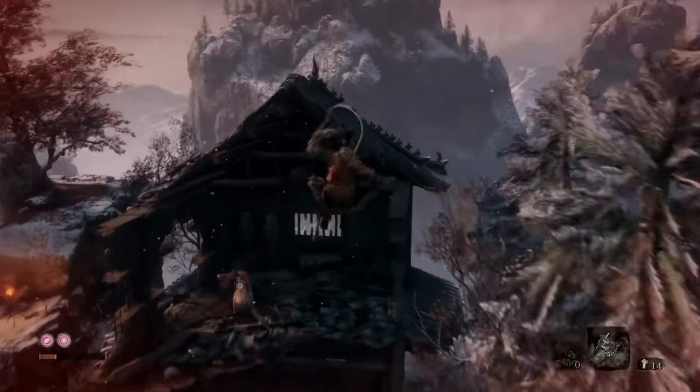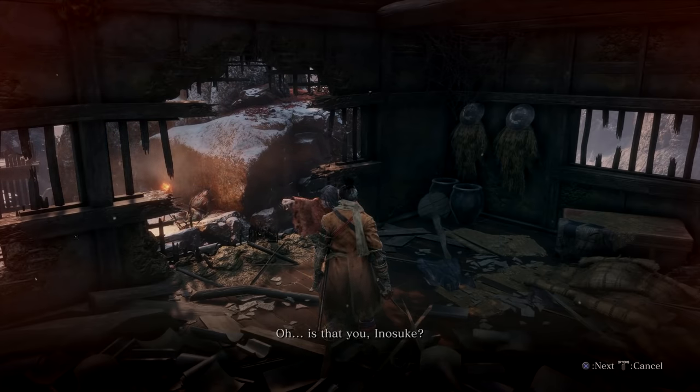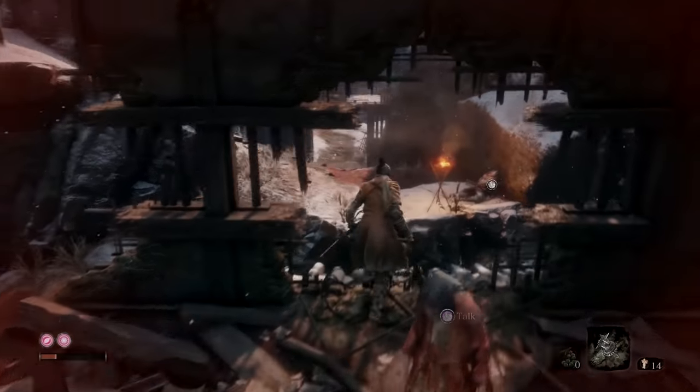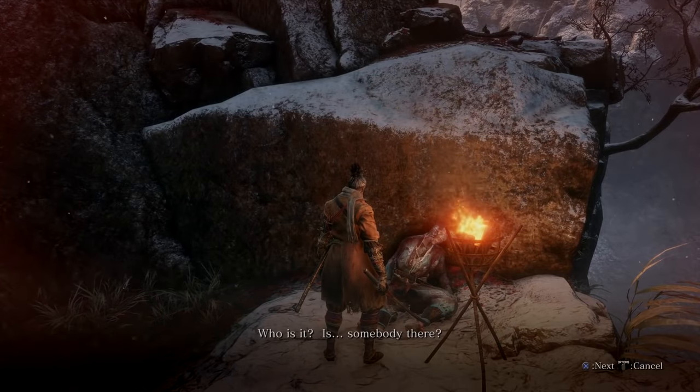Down here you will find an old woman — speak to her. It's not important for the firecracker, but she will give you a bell. Hop out and there is a dying man right there. You can speak to him as well — turns out he's the son of that woman.